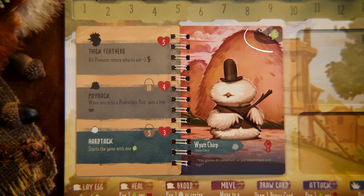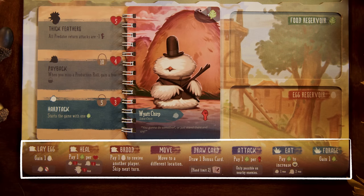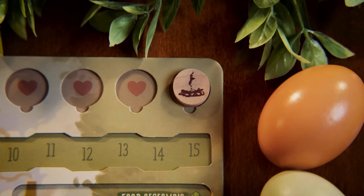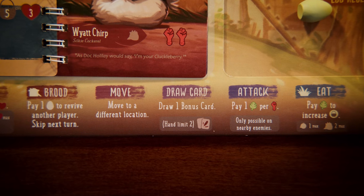Each day you'll take a turn made up of two parts. The first part is production — check this area of your chicken book to see what you gain. As a chick, you gain one food during production. When you grow, you'll roll a die to see if you lay an egg during production. After production, you'll take two actions. You can take the same action twice or two different actions. Playing a bonus card or using your grub card ability is a free action at any time, even on another player's turn. Once per season, you can use your extra action token to take a third action on your turn — flip it face down to show you've used it, and refresh it at the start of each new season. There are eight different actions, depending on your location. Three can be done at any location: move, draw a card, and attack.